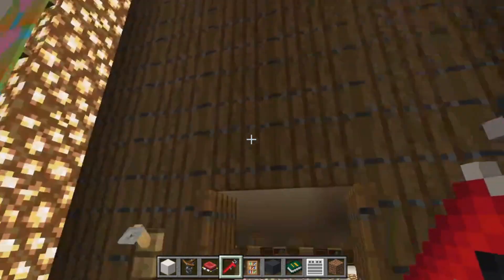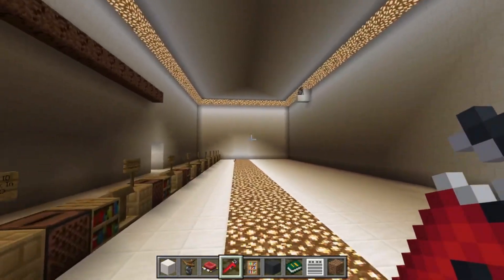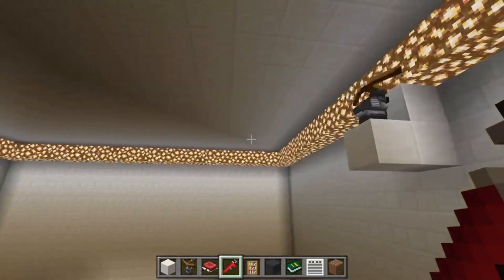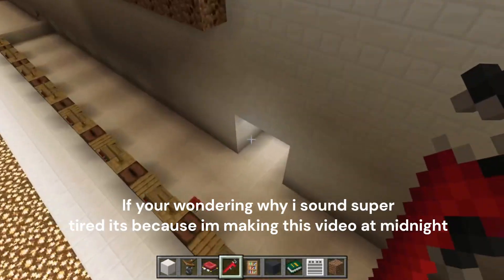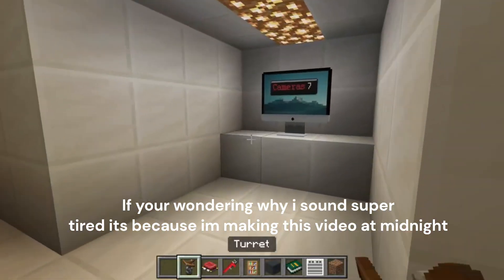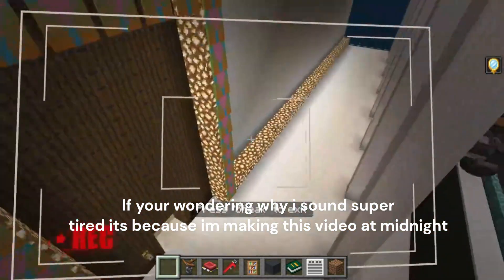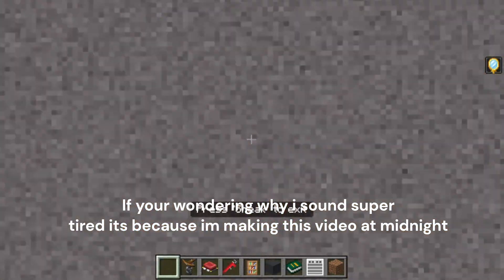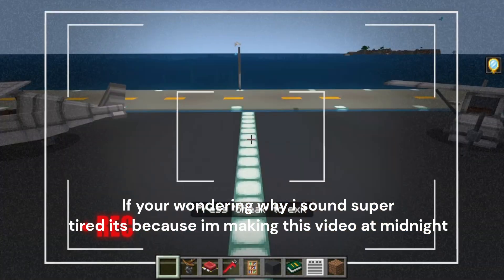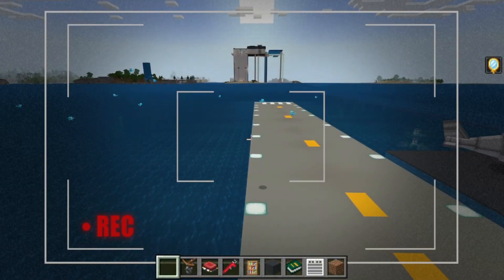Right here we got these huge doors, nice and fancy, and a nice chandelier. There's also a bow for protection. If you come in here, you can view the cameras — inside and outside. These are mods from the marketplace, official Minecraft, so definitely go check them out, they're pretty cool.